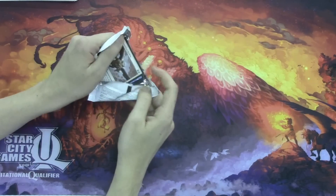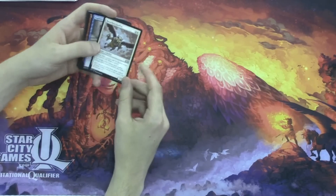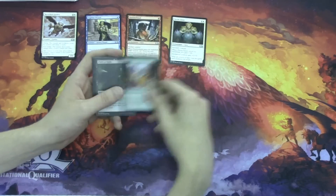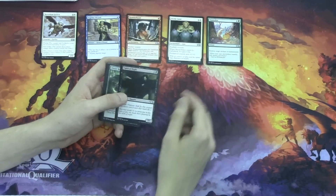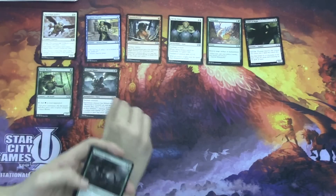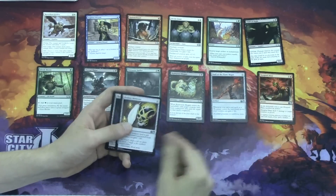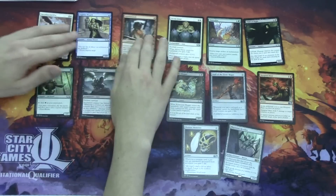We're still at the shop — we just got done with Magic and this is coming out of prize packs. Razorfoot Griffin, Fugitive Wizard, Hammerhand, Divine Favor, Naturalize — artifacts are pretty big in this set, so Naturalize is a little bit better than last year. Child of Night, Elvish Mystic, Eternal Thirst, Netcaster Spider — one of my favorites — Rotfeaster Maggots, Staff of the Flame Magus, Shrapnel Blast, Profane Memento, and Phyrexian Revoker is the rare.